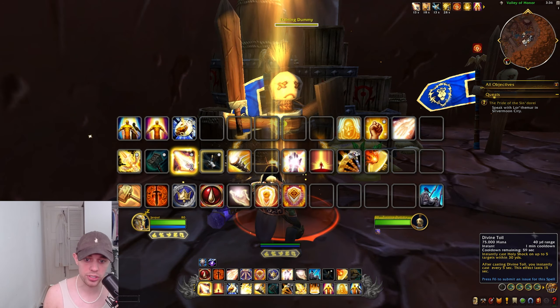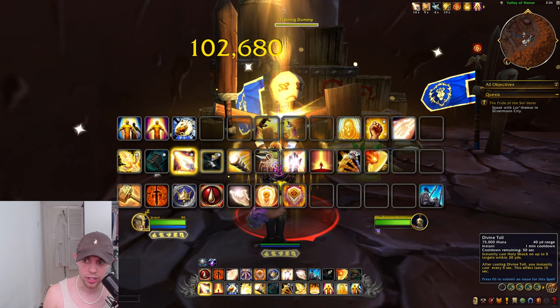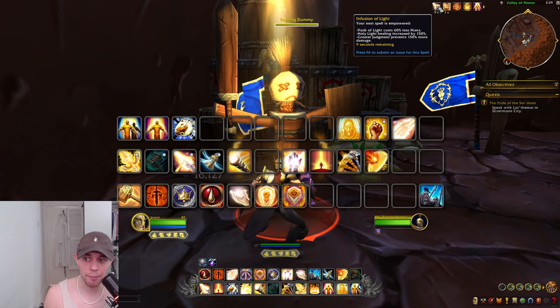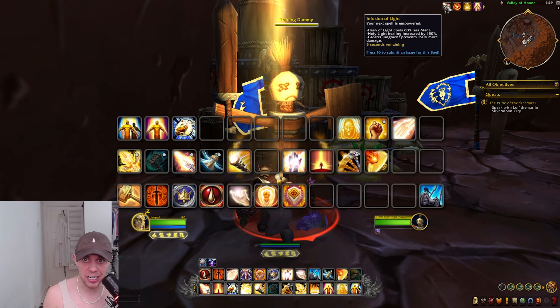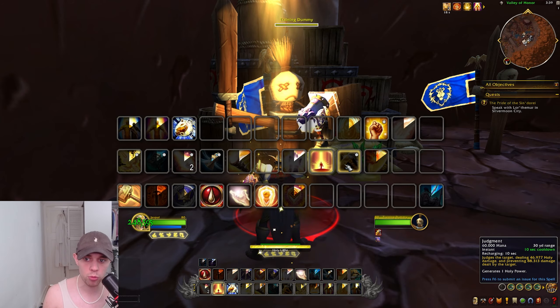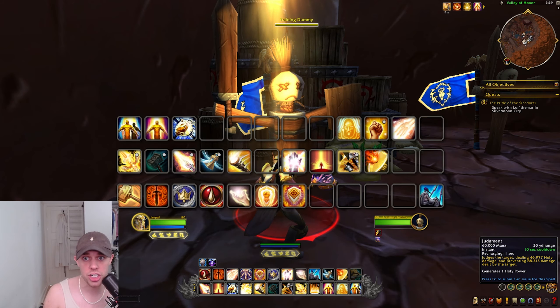Then we have Divine Toll — instantly cast Holy Shock on up to five targets within 30 yards, and after casting it, you instantly cast it again every five seconds for 15 seconds. We have a talent, Divine Revelations: while empowered by Infusion of Light, Flash of Light heals for an additional amount, and Holy Light or Judgment refunds some of your maximum mana. The Infusion of Light proc empowers your next spell after a critical from Holy Shock. Flash of Light costs less mana, Holy Light heals significantly more, and Greater Judgment prevents even more damage. Judgment also generates one Holy Power and reduces damage dealt by the target to you.